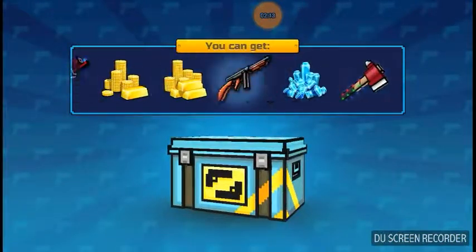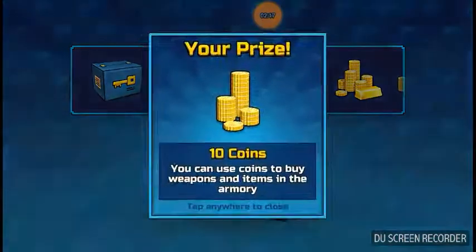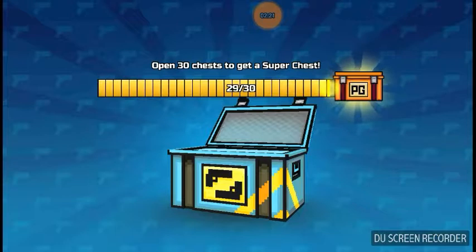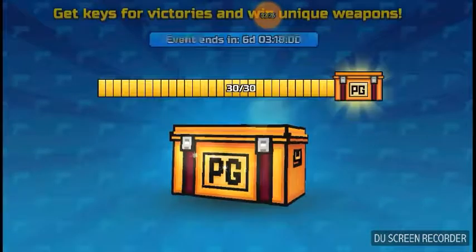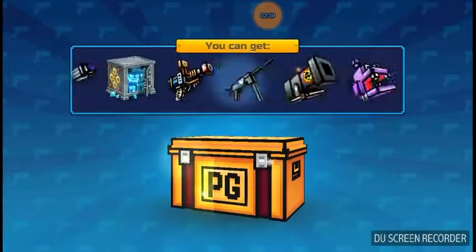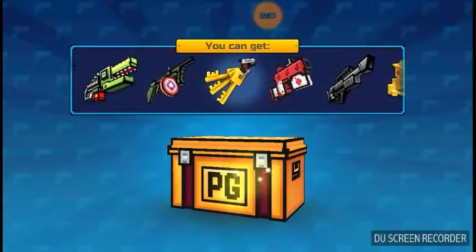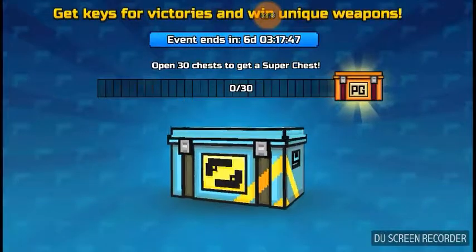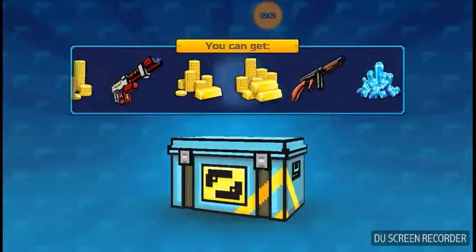This is just the Blue Chest. So I got 10 coins. Now I have 30 out of 30, so I can spin the Orange Chest. This is it — let's see what we get. 150 keys. That was kind of a disappointment.